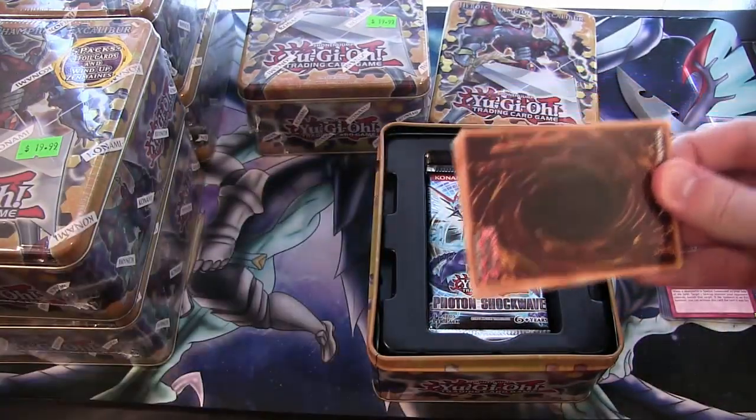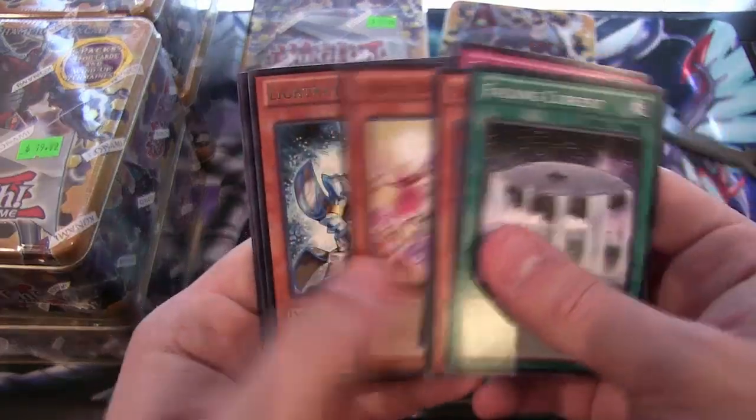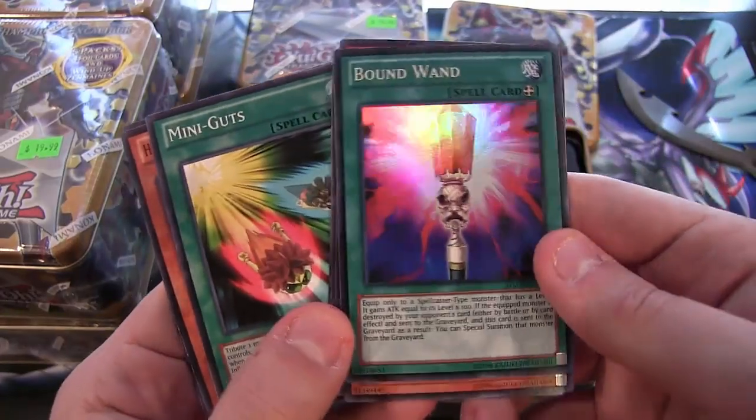I always thought they should have added in Hidden Arsenal or something instead of having three of the same pack, but whatever. We have a Light Rage Sorcerer and Bound Wands. I have so many of these still — that's kind of funny.